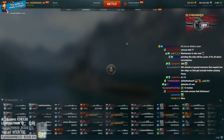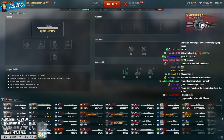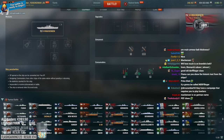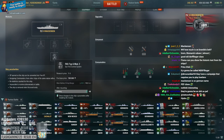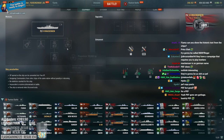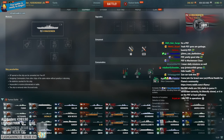Mackensen - 350mm guns, not 356 but 350. What do you overmatch with 350? Divided by 14.3 you overmatch 24mm, so you don't overmatch anything interesting really - 21mm is the important value there. 52.3k health, 16.6km range, 28 knots - so with speed flag you're doing about 29.5. It's Prince Eitel Friedrich guns. But you get hydro at tier 6, 5.5km hydro - that's pretty strong.